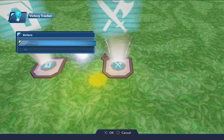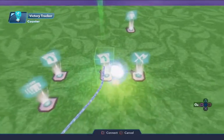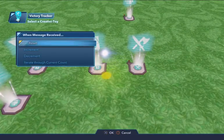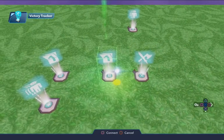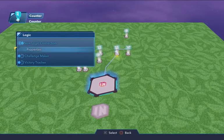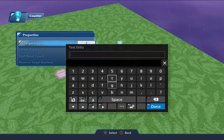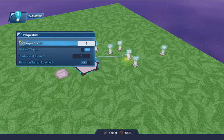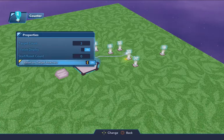Whenever Player One is defeated, we're going to increment by one. In this case, the property score is set for three instead of five to make it a little bit easier for the AI to win. Visible display is on, reset is there — and that's pretty much it.